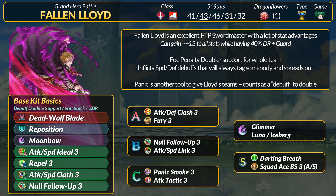On top of the potential minus 14 speed and defense, Dead Wolf Blade gives Lloyd a base plus 5 to all stats, and then more stats scaling off his flat speed. With merges or field buffs, Lloyd can easily get into the 50s, and the bonus speed will tack on another plus 8 to all stats. He pairs all of these stat advantages with 40% DR for first attacks and guard. With Attack and Speed Ideal, full Penalty Doubler should keep the skill active. Repel is another 40% dodge DR source — if fully active, that's 64% damage reduction on a free unit.